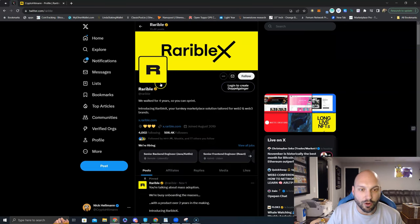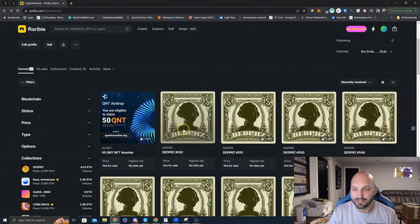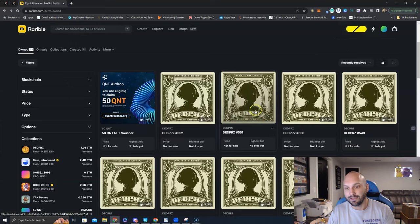This is Rarible, this is one of the marketplaces they're on, and this is their main marketplace for now. You go to your profile and you will see your Dead Prez NFTs. For those of you who minted NFTs already, this is what you're seeing, and now we're going to see the final collection revealed. If you didn't already mint NFTs, that's okay — this video still pertains to you. You have the opportunity now to trade them on the secondary market with all the traits and rarities visible and revealed, so you can get one that you love, that you think is rare, and that you think is going to produce massive gains in this next bull market.